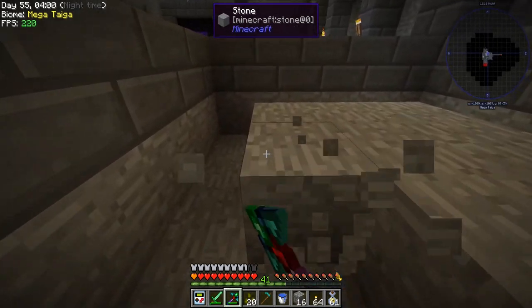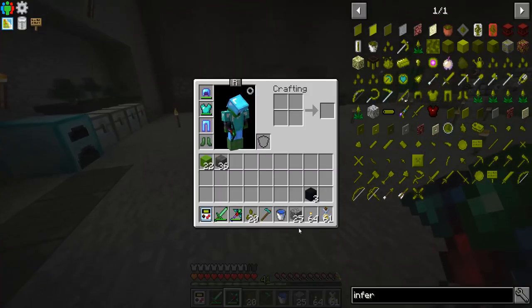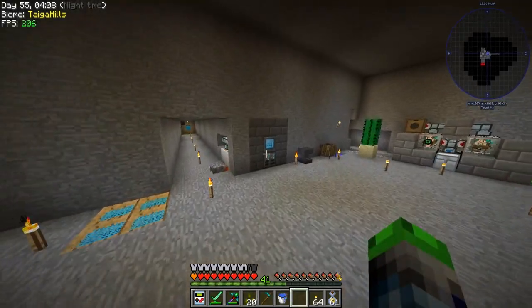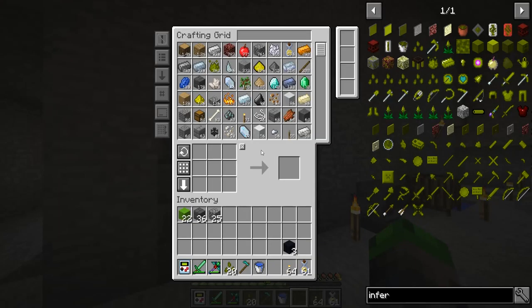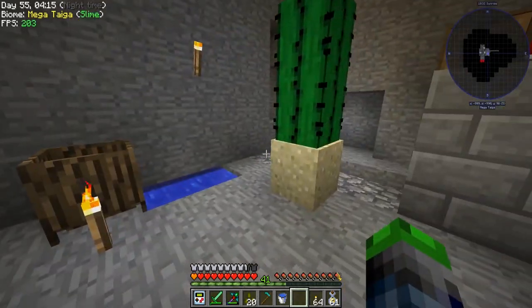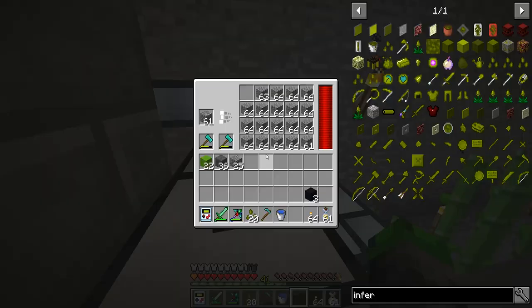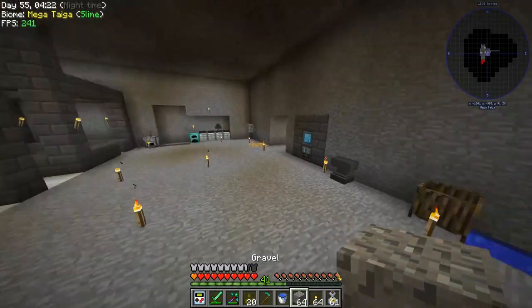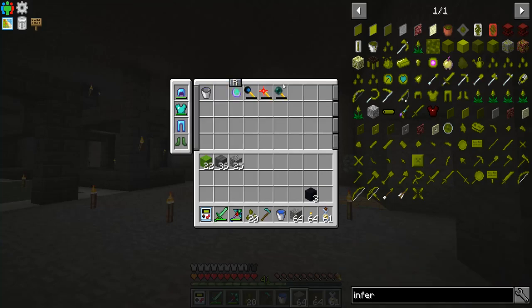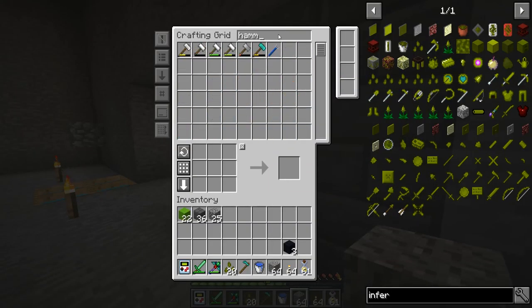We're going to do this all on camera because who doesn't like seeing blocks being broken? I need to make some dirt, so we're going to grab some of this. Do I have my hammer? Let me check — there it is. And then we're going to need a wand because we are wizards.